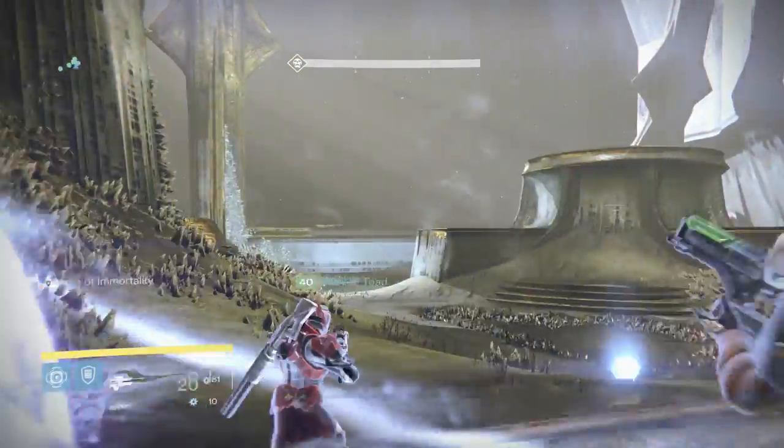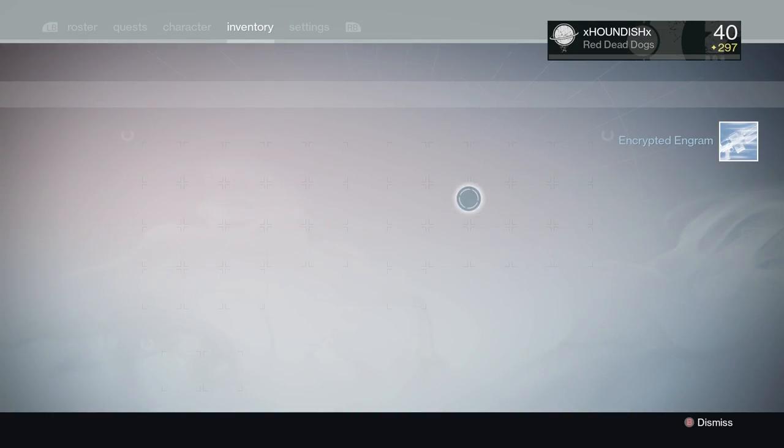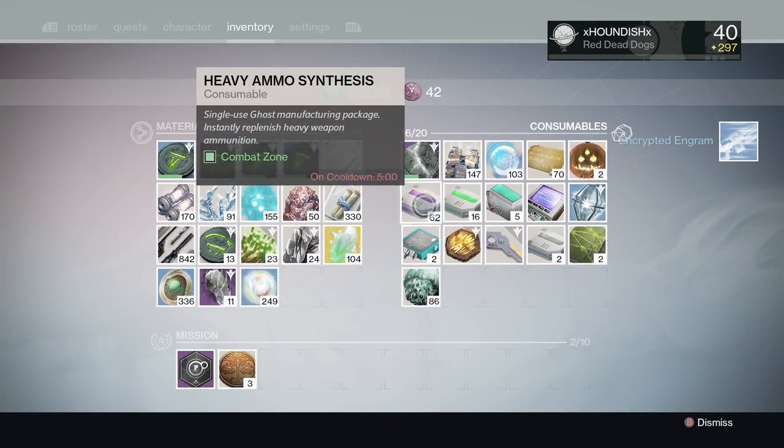Keep burning and we get another flinch. Whenever he flinches, you've done enough damage. If you don't get him to flinch, he will wipe your entire team instantaneously - and that can happen at any part of the sequence, so you always have to be ready and reloaded.